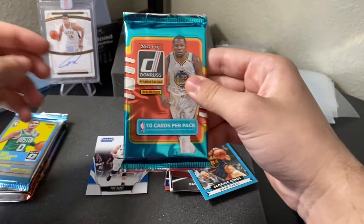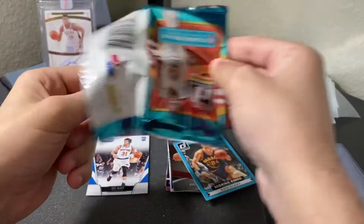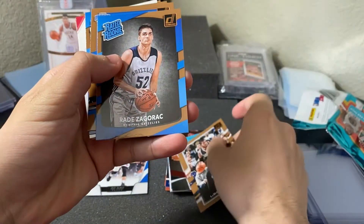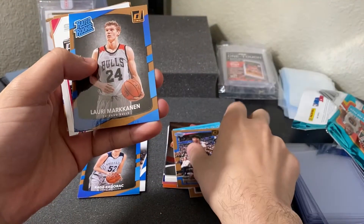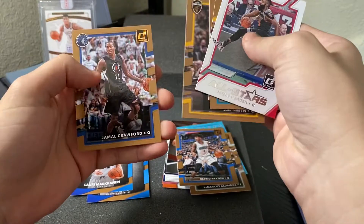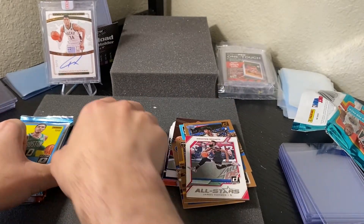We got 17-18 Donruss Hobby. Hopefully we can get Jason Tatum — that'd be pretty cool — or Donovan Mitchell maybe. We got Ray Sigouric, Lori Markin, All-Stars: James Harden, Myles Turner, Kemba Walker, Marc Gasol, J.R. Smith, and Joel Crawford. Sorry about that — if anyone was scared by the sudden dog bark, I was too. That's Maya, you've probably heard her before.